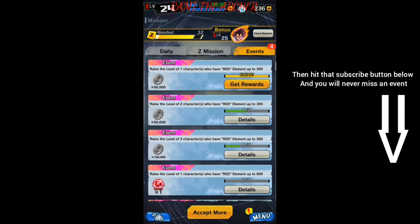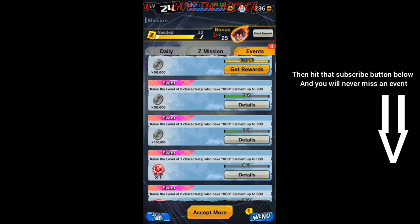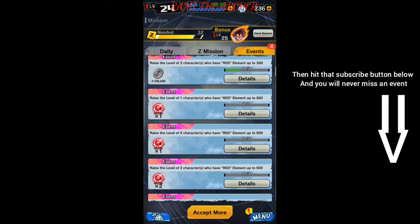As you can see, raise one character of the red element to 300, you get 50,000 Z coins. Raise two characters, you get another 50,000. Raise three characters, you get 100,000 — so you get double. It's just about raising your characters to 300, and then you get those element boosts if you raise your character to 600. Raise one, you get one; raise two, you get another one; raise three, you get double.